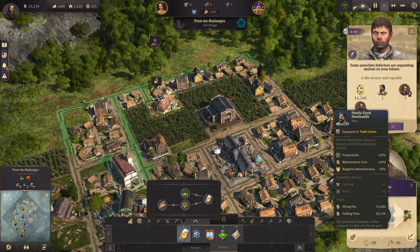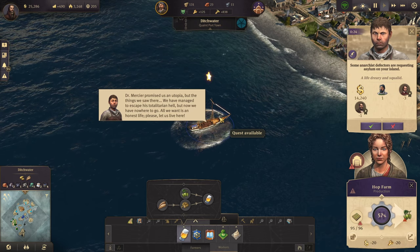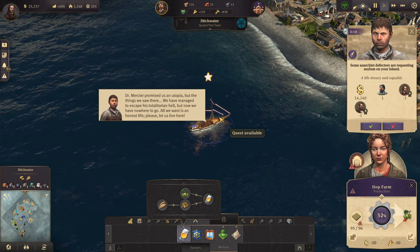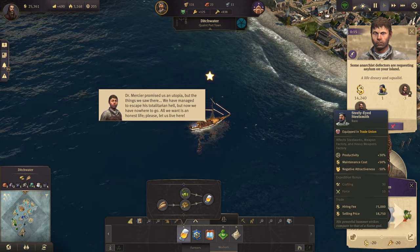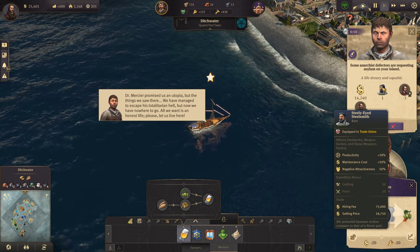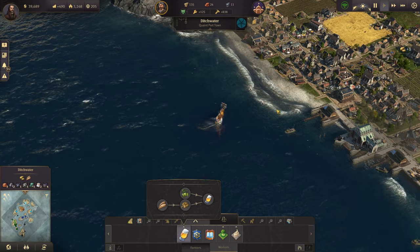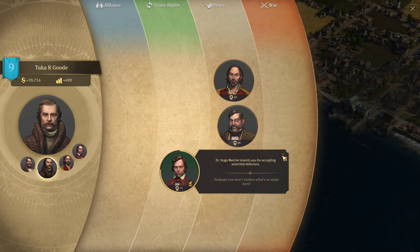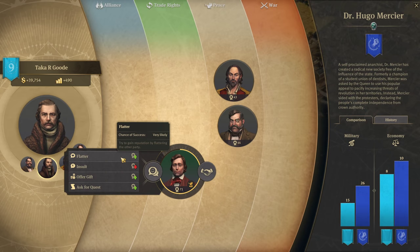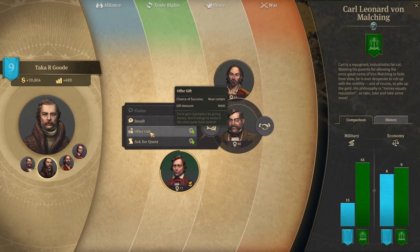A new event appears: Dr. Mercier promised a utopia but the refugees managed to escape his totalitarian regime and just want an honest life. We receive a steely-eyed smith specialist. That's 14,000 minus one and minus three — I'll take that for the moment. Let's see if we can make him happy. Yep, he liked that.